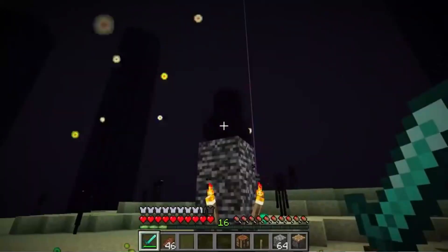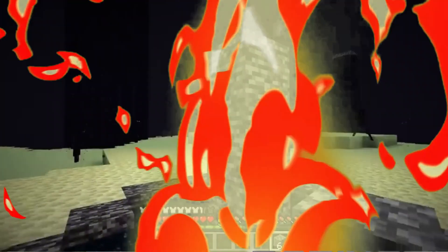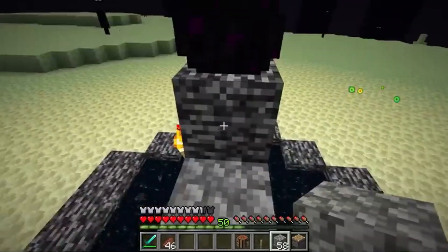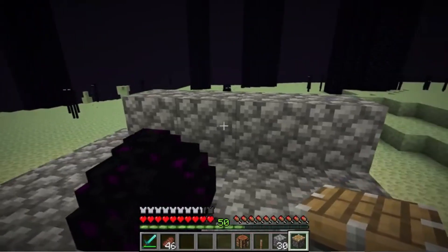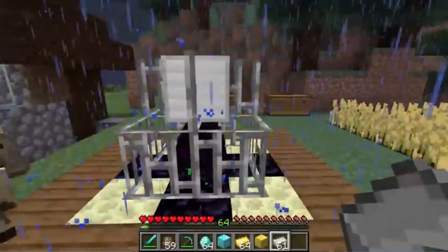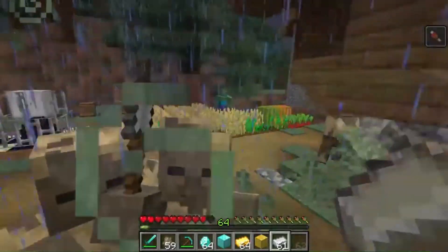Number 9: Dragon Egg. This is perhaps the only truly unique item that can be found in Minecraft, as there is only one of them per game. The egg appears at the top of the exit portal once you have killed the dragon and is hard to get to. If you try and mine it, the egg teleports a short distance away. Therefore, the easiest way to collect it is to ensure there are no air blocks for it to teleport to. There isn't much use to the egg, apart from being a fantastic talisman.